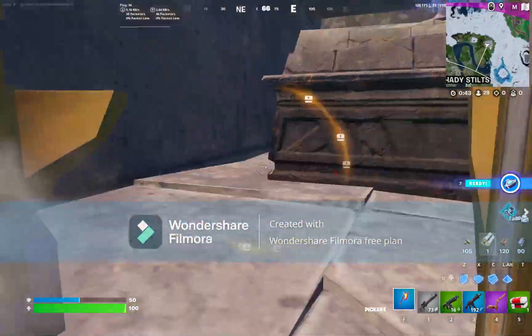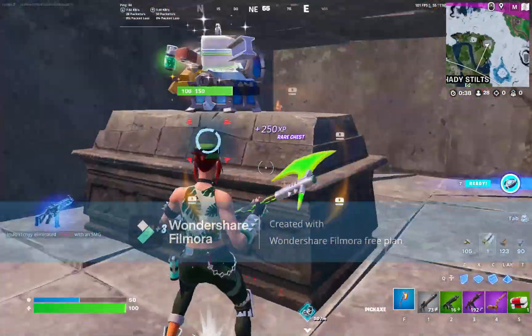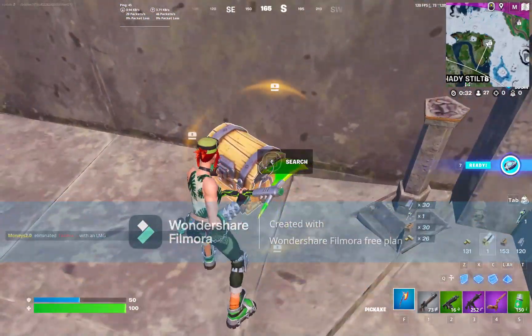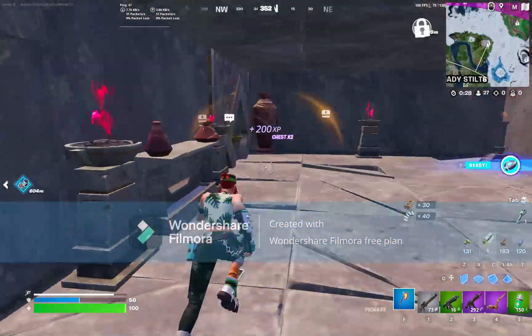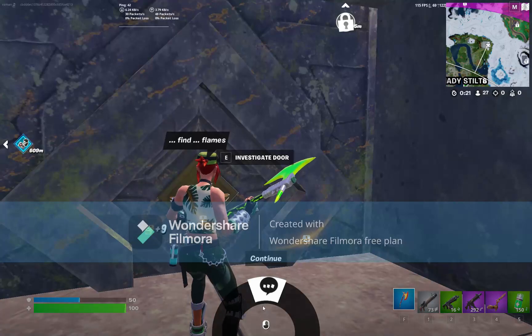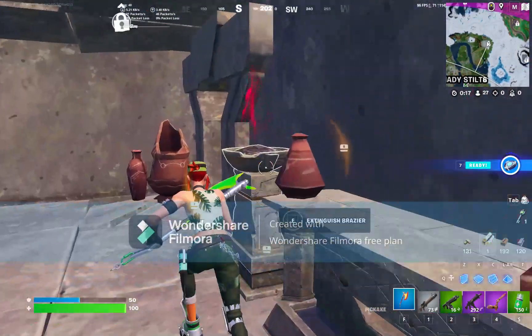Alright, we open the door - we got a rare chest right in front of us. Another one! What is this room? Investigate door. Find flames, in the flames pass - extinguish!